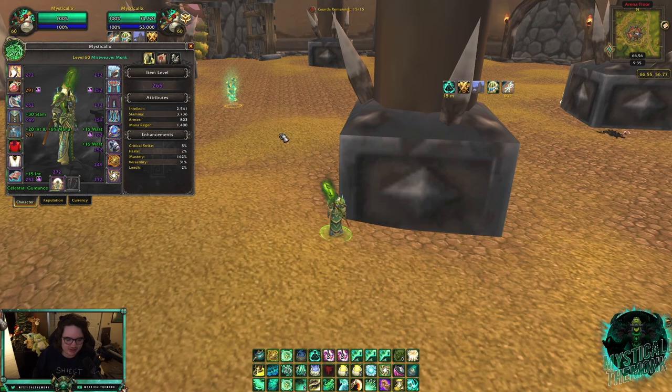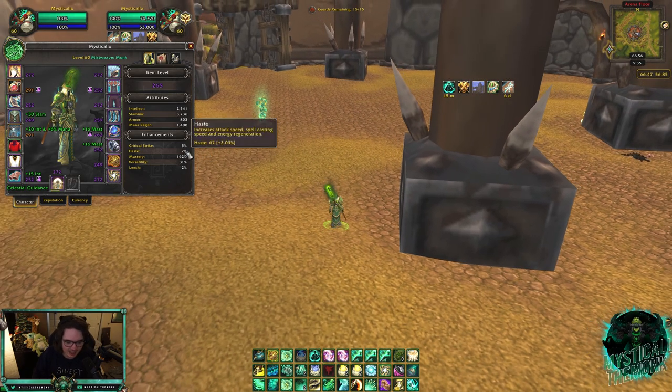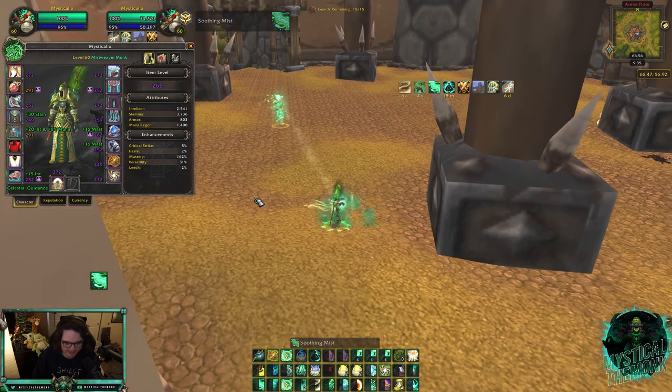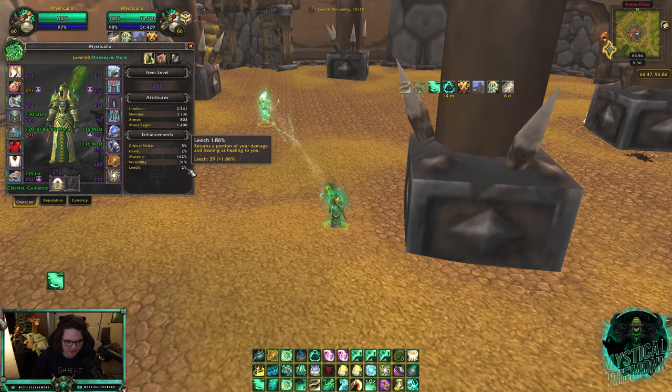For gear, your stat priority is Versatility and Mastery with a little bit of Haste. I'd recommend around seven to ten percent Haste — your Soothing Mist global feels a little long without enough Haste. I have a lot of Mastery and Versatility on my gear, which is solid, but I want a little more Haste.